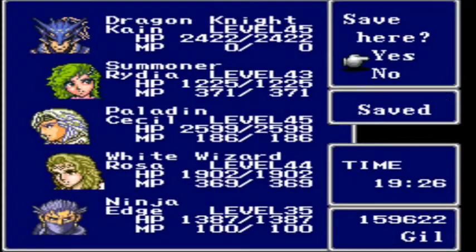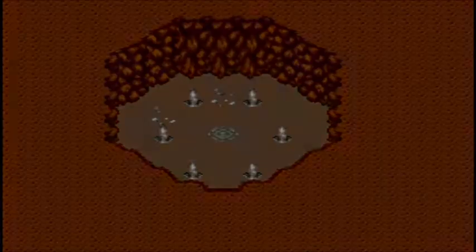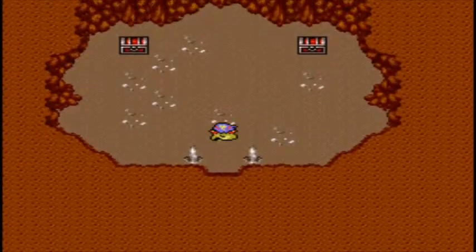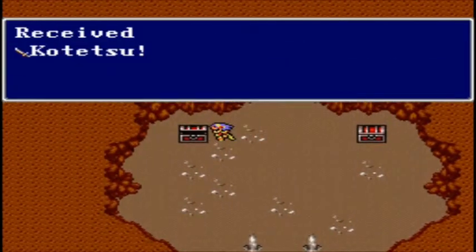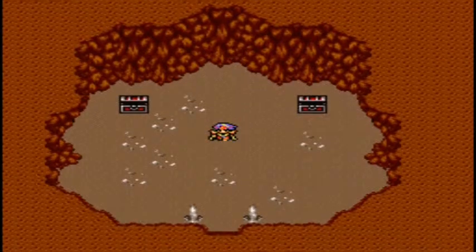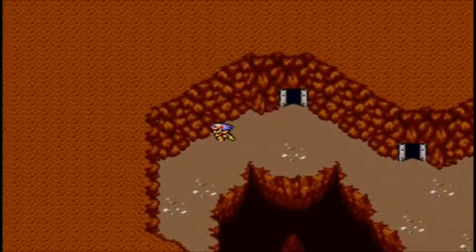In here there's a save point — use a tent if you wish. You'll probably need one from all that fighting you've been doing with the doors. I've gotten into more fights with the damn doors than regular enemies. There's a Dark Hood here, but actually Green Beret is better, so I wouldn't bother.